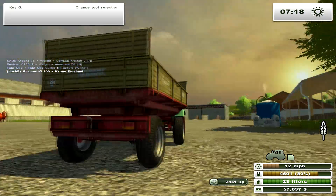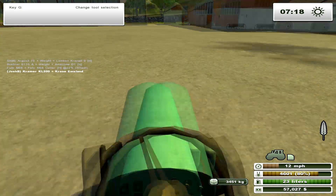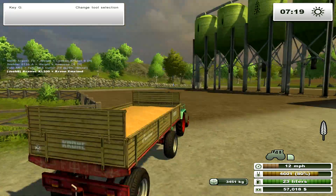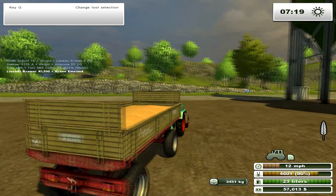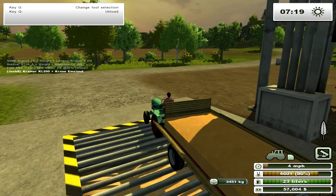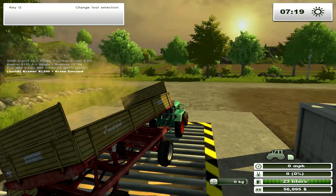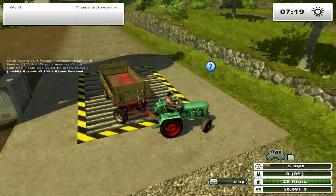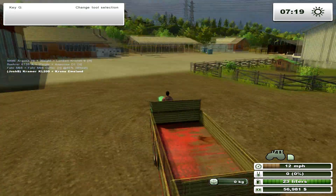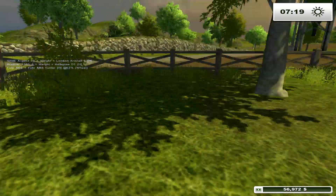There are our big silos over there. Let's get back over to this field. Let's have a look at the chickens. That mod's kicked in — I need to remove that mod, it's like the fast walking mod.